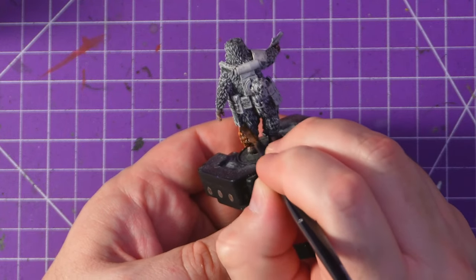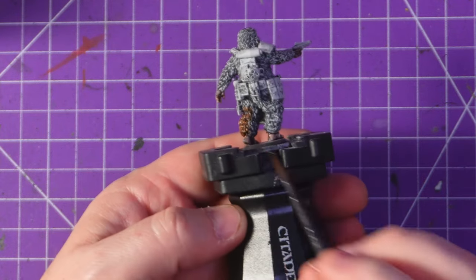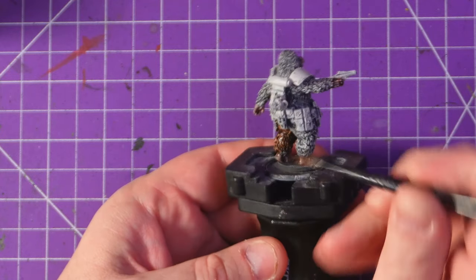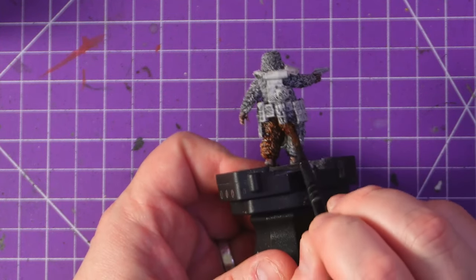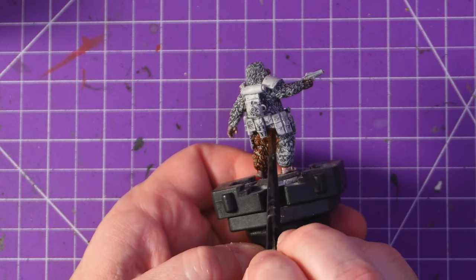Up next we are now using the hardened leather. He's such a cool model - I'm looking at it and it's just making me smile. It's a very simple paint scheme. He is mostly fur which makes this very easy, and I really enjoyed painting him. It was very easy, very simple.